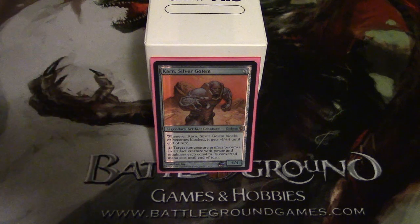But what his real coup de grace is — his real good ability — is that he can, for 1 mana, turn any artifact into an artifact creature with power and toughness equal to its converted mana cost. So if you have something like a 7-cost Spine of Isha, you pay 1 and it becomes a 7/7. It's a very, very powerful ability.